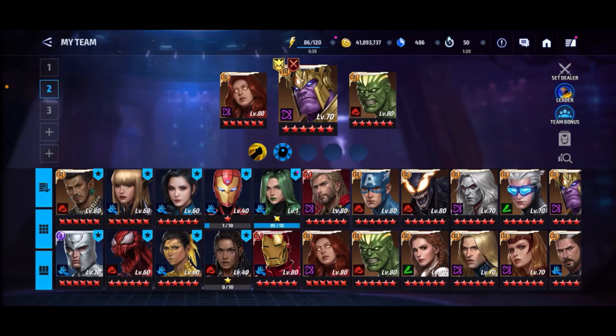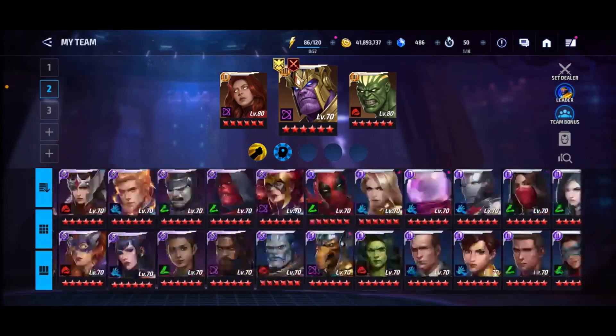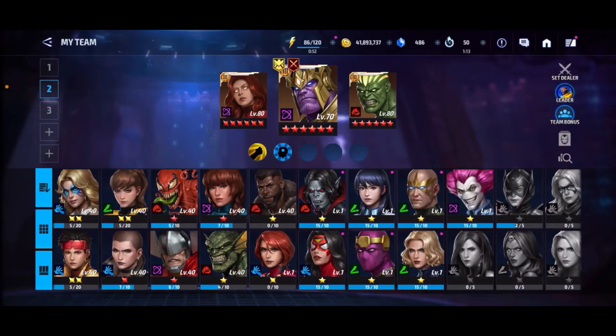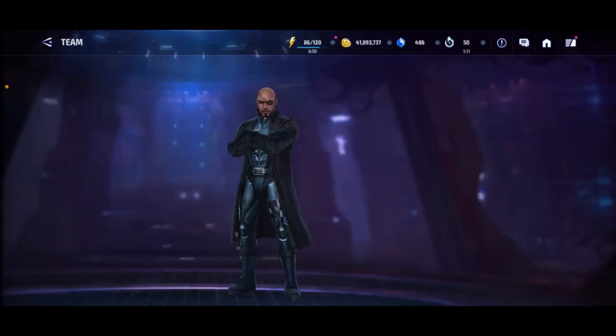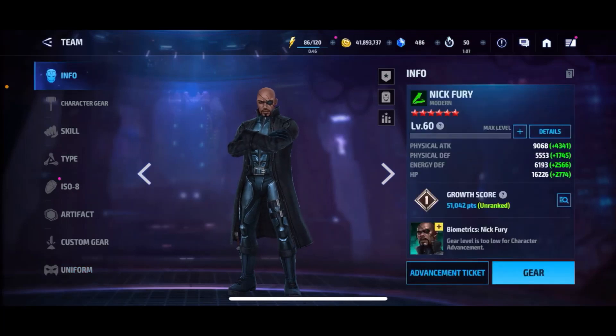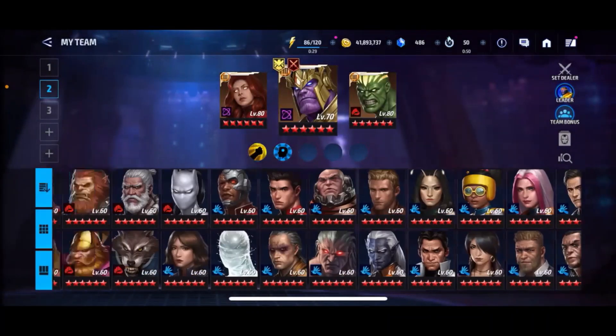Now we're going to number 6. My next suggestion would be Nick Fury, because he is a really good support character. He'll help your Dimension Rift time go down — you'll be able to clear a lot faster with him on your team. Plus, the Secret Invasion show is coming out this year, so we'll most likely get a brand new uniform for Nick Fury when that update comes out. That's why he's at number 6.